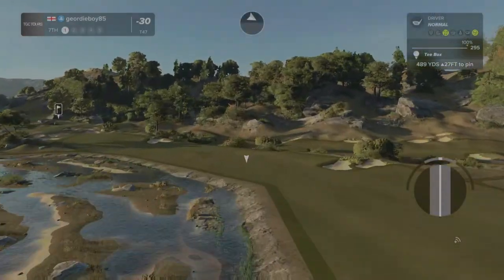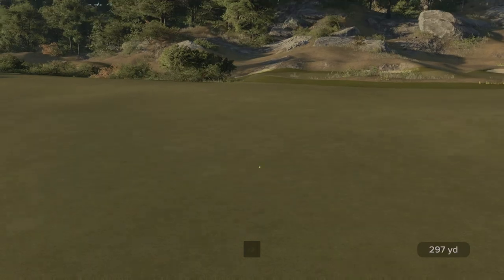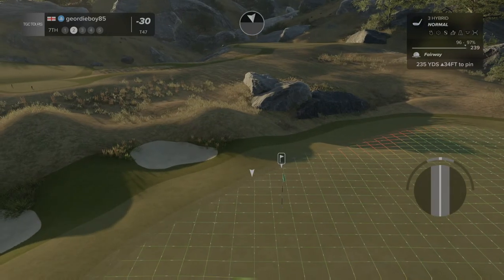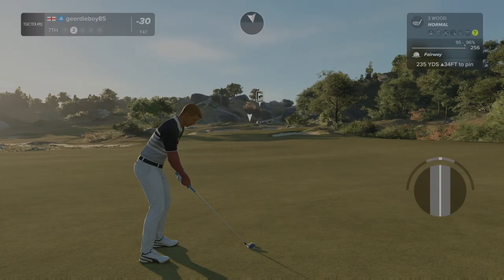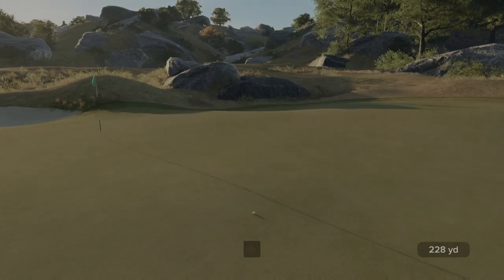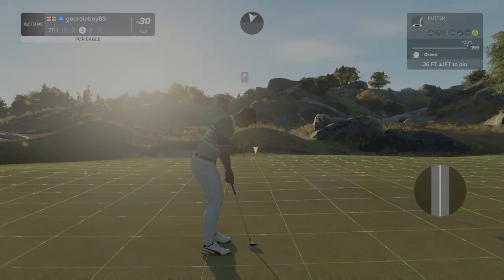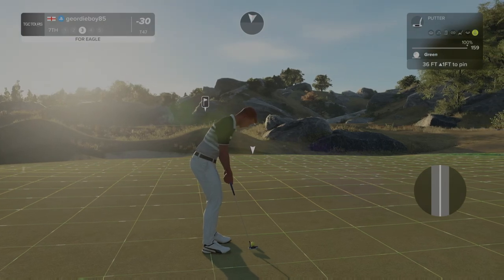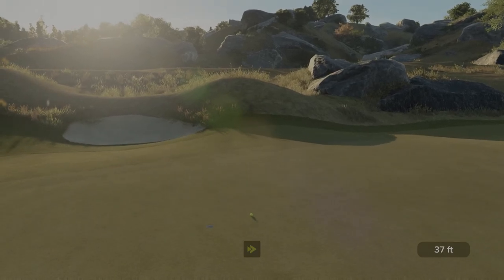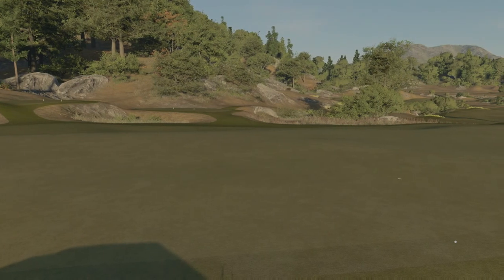We need to start making some. There we go — great contact. Definitely need to start making some shots. About 235 yards left to go. That could be good, stay up. We're on the dance floor — can't be asking for more than a putt for eagle. Feathering it up there for the birdie. Take the birdie to get back on track.